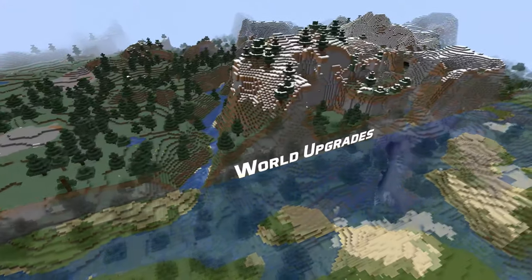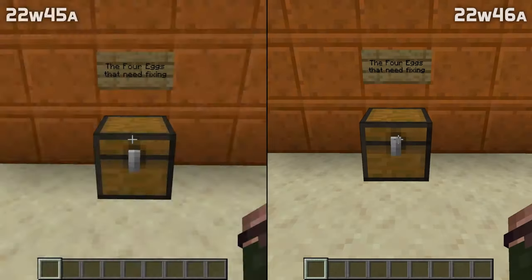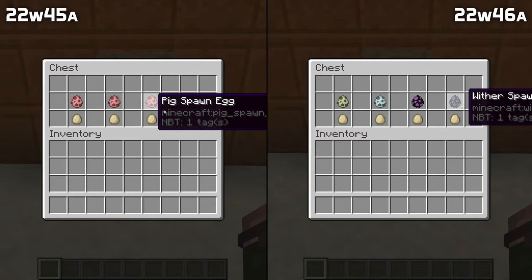One world upgrade bug has been fixed in this version. End Dragon, Wither, Snow Golem, and Iron Golem spawn eggs created in versions of Minecraft earlier than 1.13 now upgrade properly to the new versions of those spawn eggs.